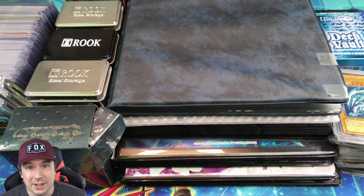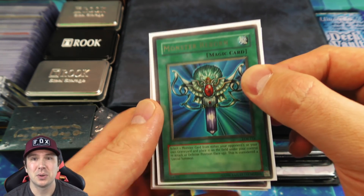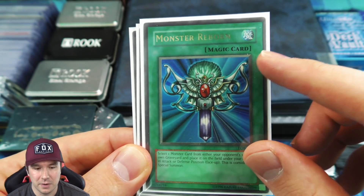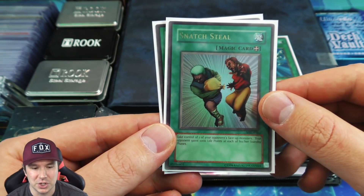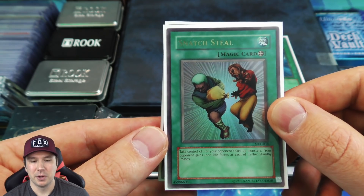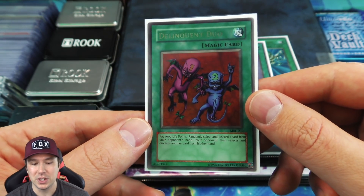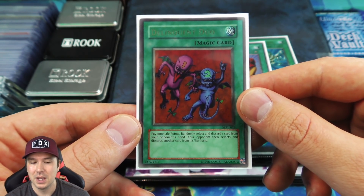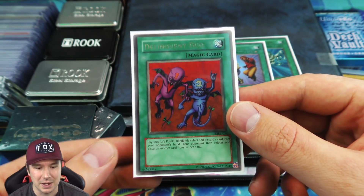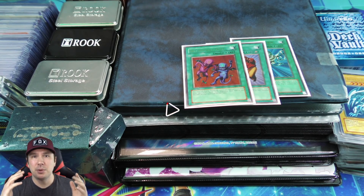We're doing a giveaway in today's video — some classic Yu-Gi-Oh spell cards. We have an original LOB magic card version of Monster Reborn, the magic card version of Snatch Steal — one of the most powerful Yu-Gi-Oh cards ever, you literally just take your opponent's monster and attack with it — and the magic card version of Delinquent Duo, where you pay a thousand life points and your opponent loses two random cards from their hand.